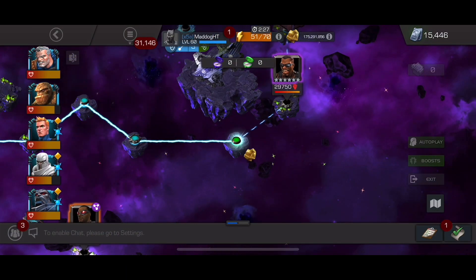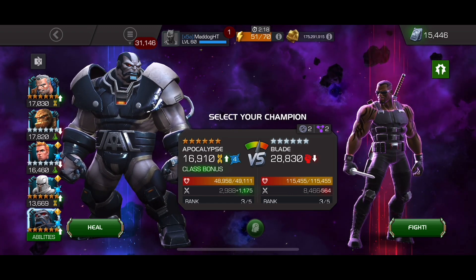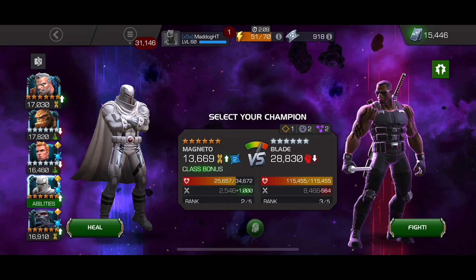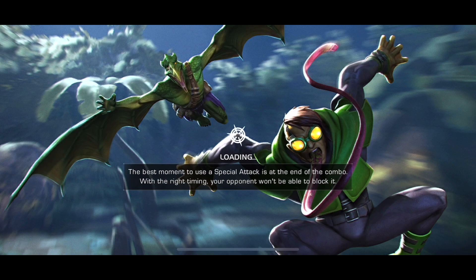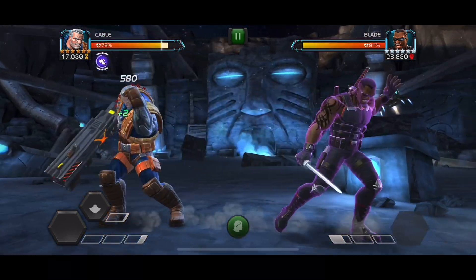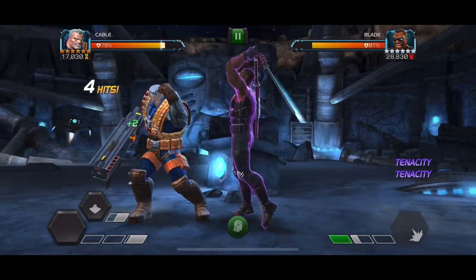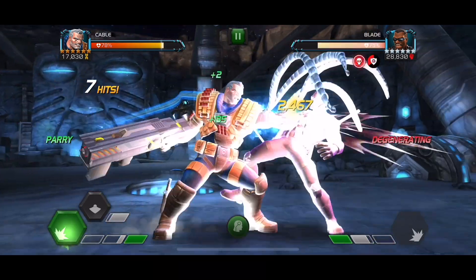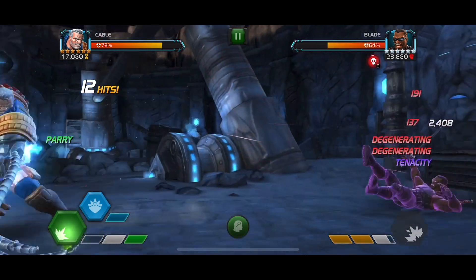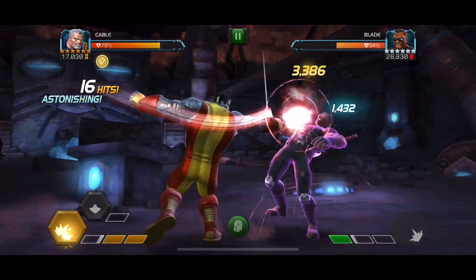Moving on to Blade. I thought about using Apocalypse but I'm going to use White Magneto pre-fight and then use Cable. This is going to show off how potent the tenacity node is — it's 75% tenacity, so I'm going to get 100% reliability on the stuns because of White Mags. I went in for a quick rush after launching the Colossus striker at the beginning and got intercepted. You can see the D-Gens I'm applying on the heavy because I have Apocalypse on the team with that synergy, where I can get double stacks and they can stack infinitely.